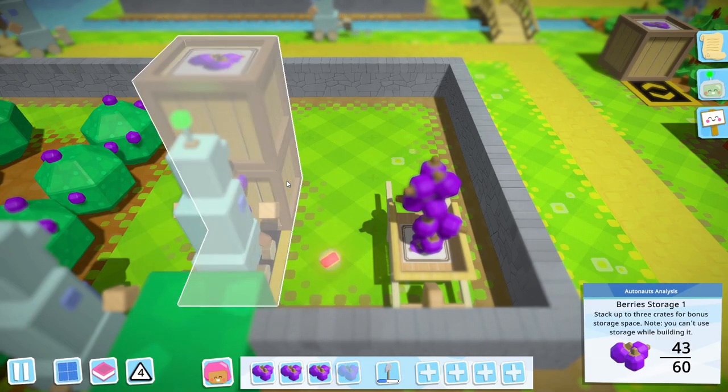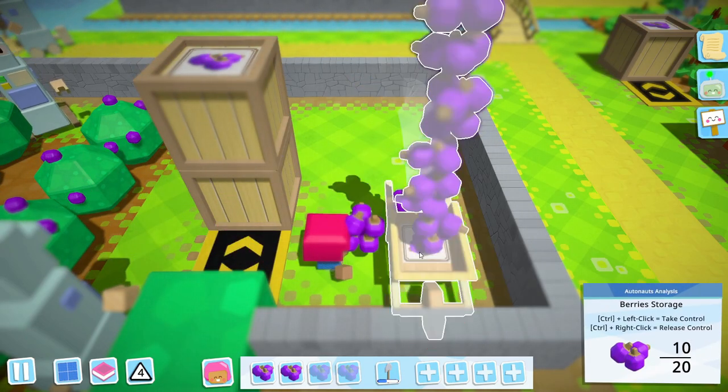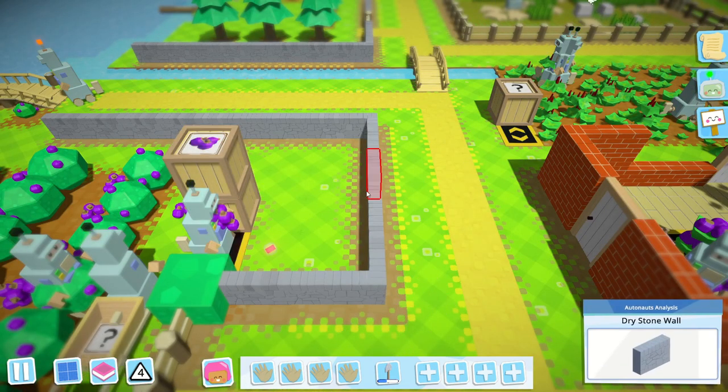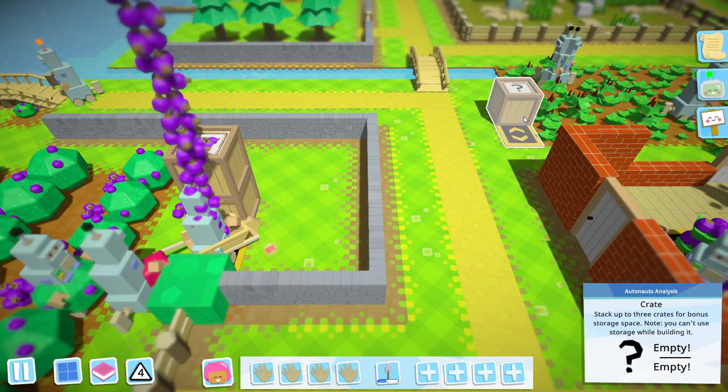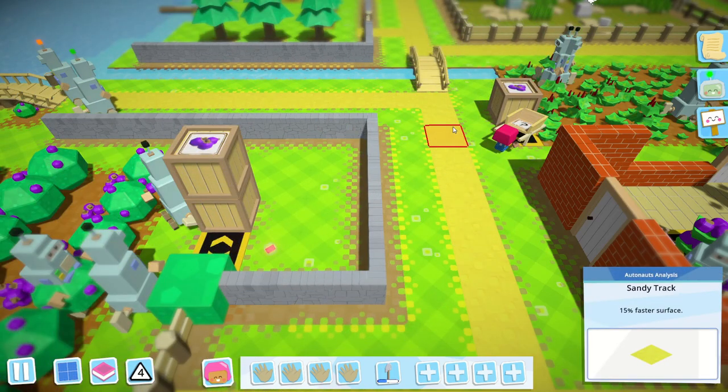Loading and unloading one item at a time from the likes of wheelbarrows and carts can be a right pain in the bottom. Not so fast — prepare to power up production! Now you can directly add to or take from storage structures and train carriages.